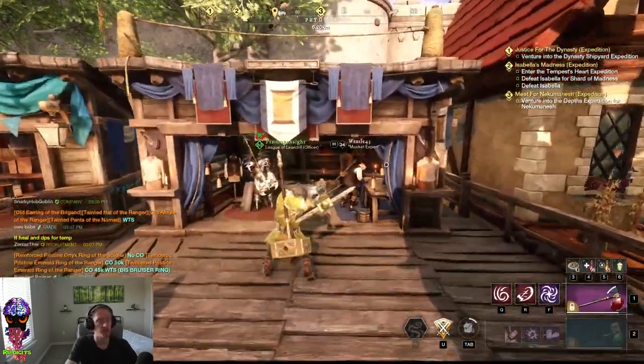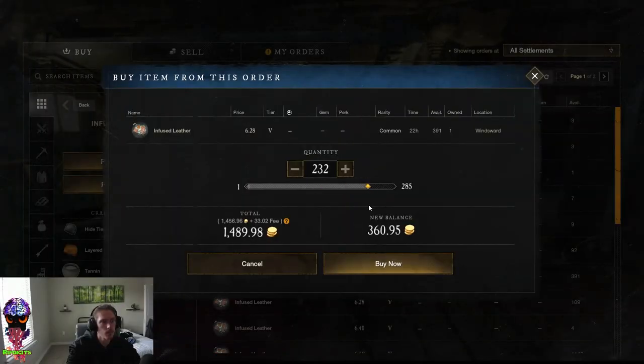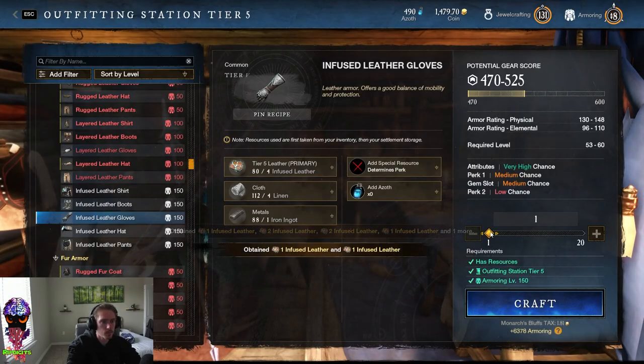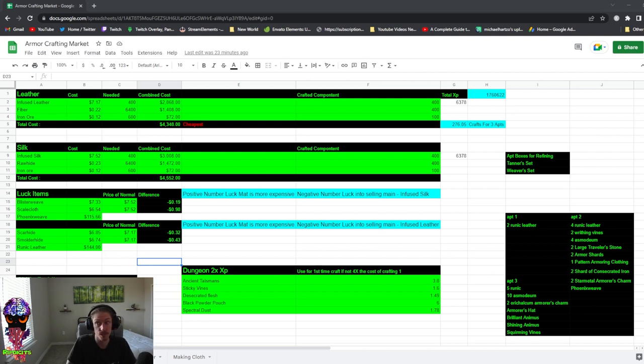Once I hit 200, I checked the market for infused leather and made a spreadsheet doc. The beginning of this doc has three different sections: the initial armor crafting market showing infused leather price, infused silk price, fiber used to craft the glove, iron ore, and on the silk side the rawhide and iron ore. You can see the combined total cost to determine which one is actually cheaper.